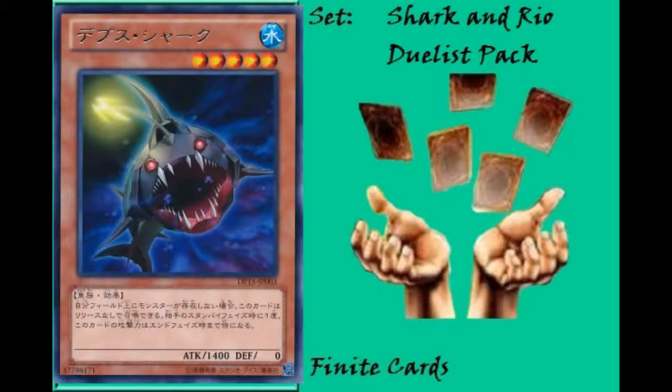Next we have Depth Shark, which is sort of like a Cyber Dragon. It's a level 5 Fish monster that starts with 1400 attack. Its effect is that during your opponent's Standby Phase, its attack is doubled until their End Phase, giving it 2800 attack on your opponent's turn. It has the clause that you can Normal Summon it without Tributing if you control no monsters — that's kind of why it's Cyber Dragon-esque. The downside is you do have to use your Normal Summon on this card.